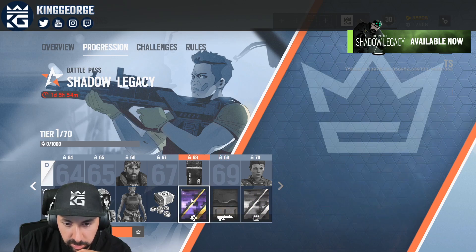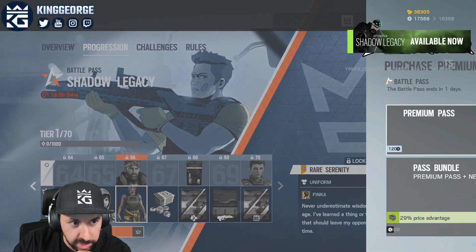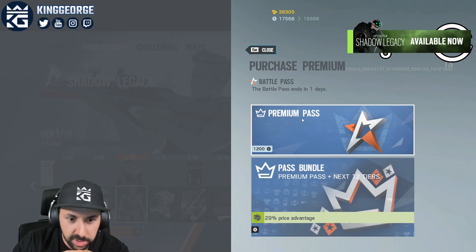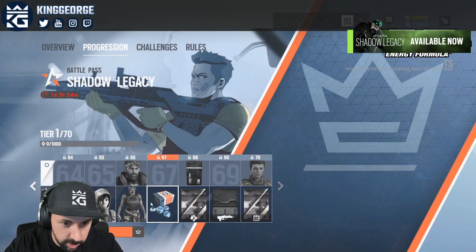Well, this one's just for Finka's gun, but they do look pretty sweet. And there's also the Weapon Attachment skin, so it'll be kind of cool. Let's head in. Normally it's 1,200 Rainbow Credits, and I think when you have a Season Pass it's 30% off, so it's honestly a really good price. Because you end up getting a lot of Rainbow Credits back through the Battle Pass as well.